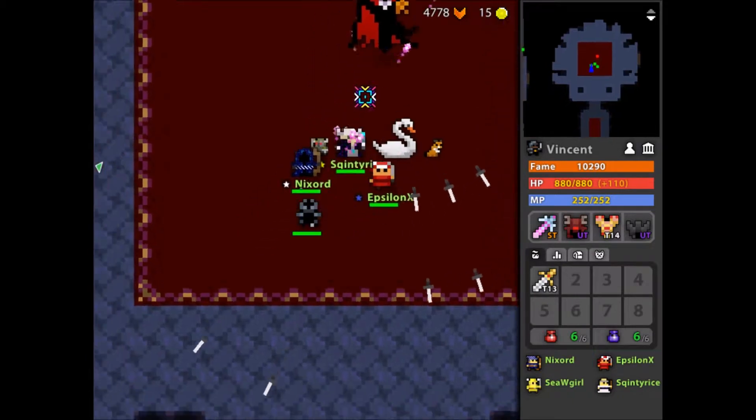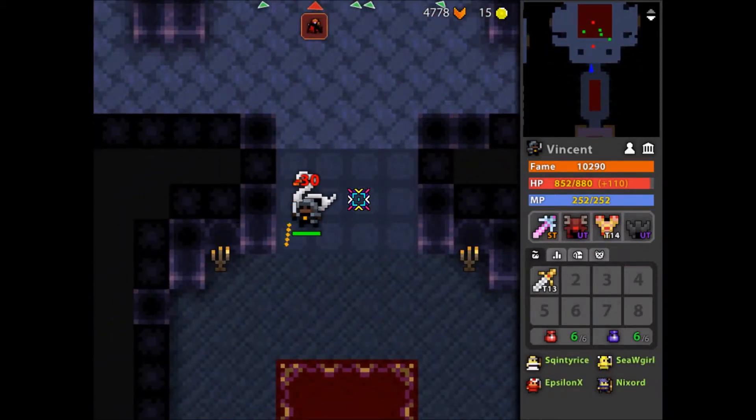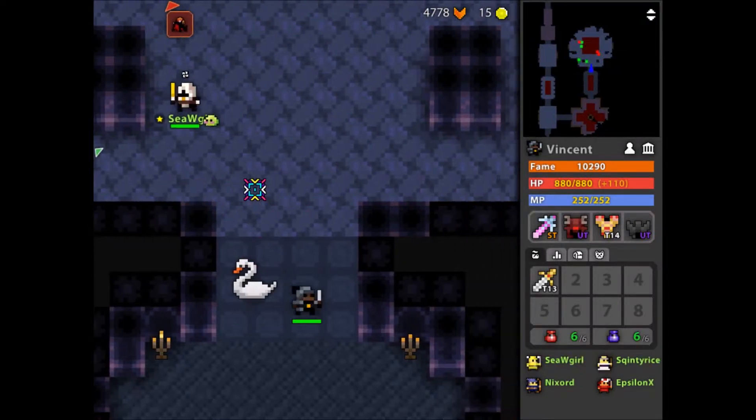8-8 friends. All right, now for this boss, you kind of want to stand a little bit back and weave in between the shots. Oh, and then you want to shoot the coffins when they come out, but you got to watch out for these bats. That's Dracula.